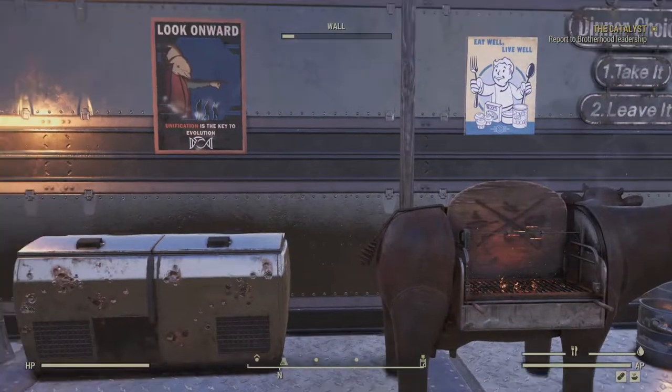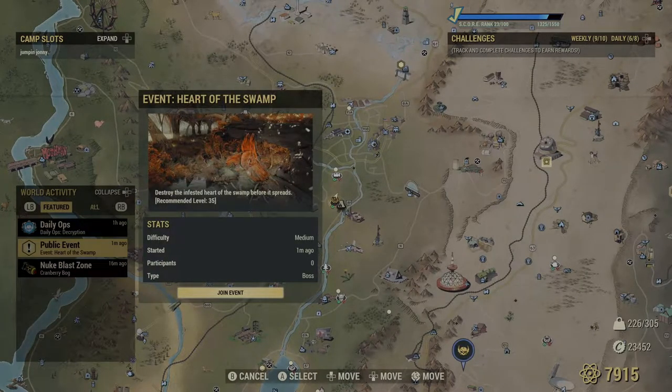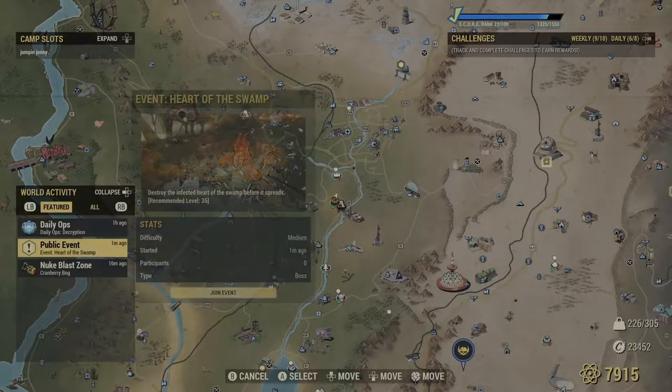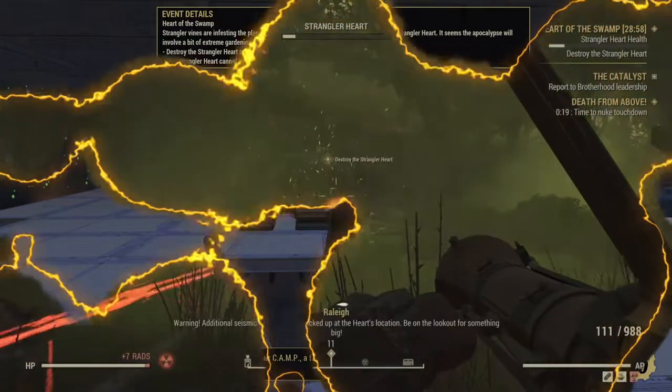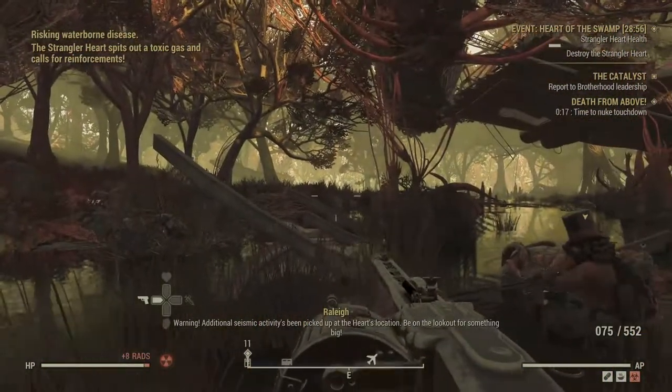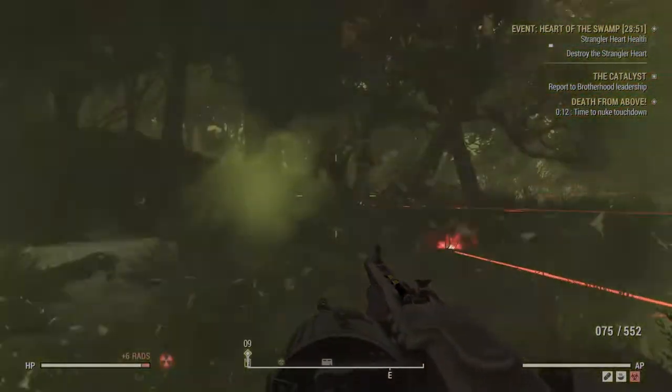The Public Quest Heart of the Swamp can have one out of the two you need as a boss at the end of the quest. You have to damage the large flower when it's open, and when it's closed, deal with swarms of enemies. Then either a Grafton Monster or a Mirelurk Queen will show up. I will show you precise locations where these two can be found without quests.